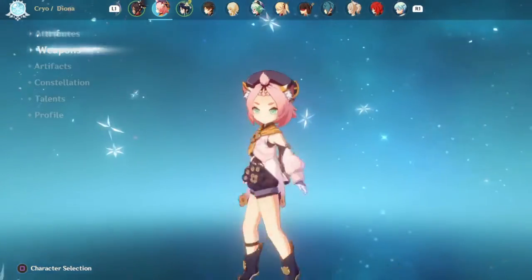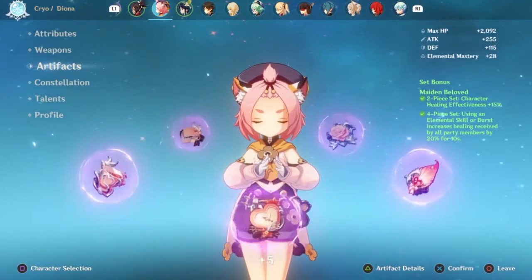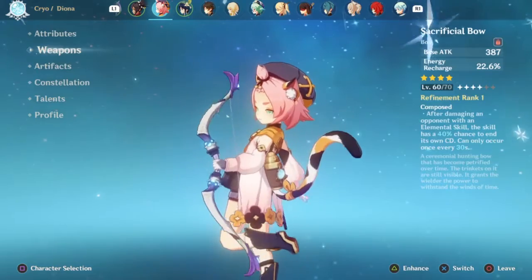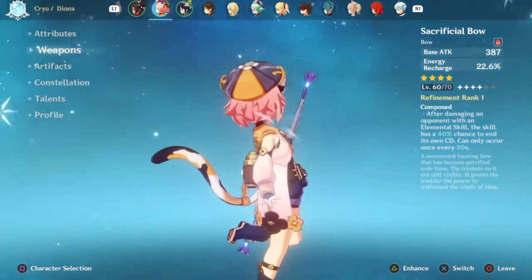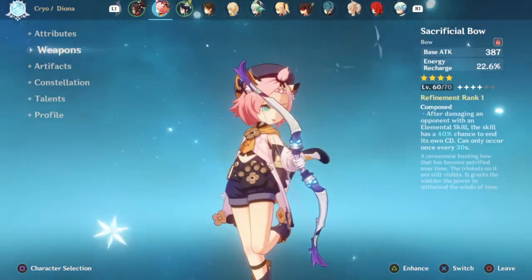For Diona, I chose Maiden Beloved. I heard this was a really good set for a character like her, so I went with it. I still need to max it out, but for right now that's good. For the weapon, I went with Sacrificial Bow — sacrificial weapons are alright, and I didn't really know what would be the best weapon for her, but I went with it because it cuts down the cooldown time on her shield.